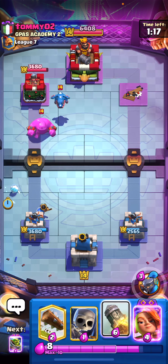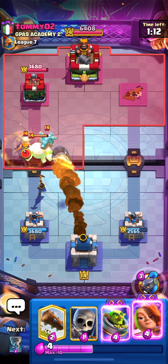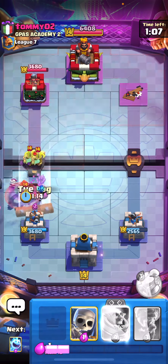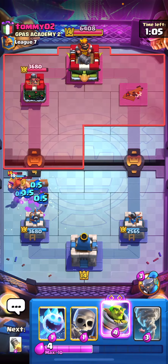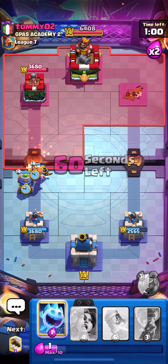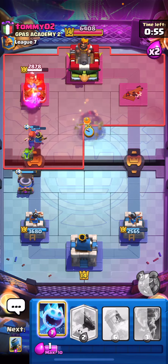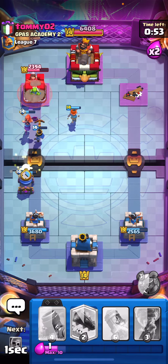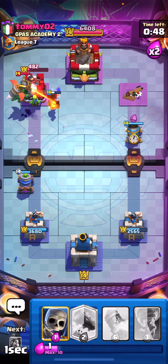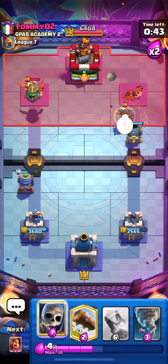I'm going to go for a rocket play in a second. Let's cycle — I'm saving my Valkyrie. Let's rocket at the bridge, especially in case he plays that healer. That's going to be awesome. Little Prince is going to slam everything. Let's log as well to get all of that, then play the evil mortar with skeletons in front. There's no way he can defend this — we are going to get the lock on the tower. He defensive zaps, so let's get another Valkyrie in there to add a little insult to injury.